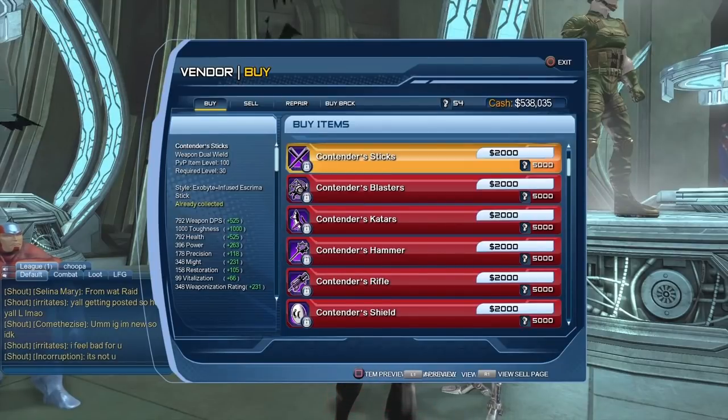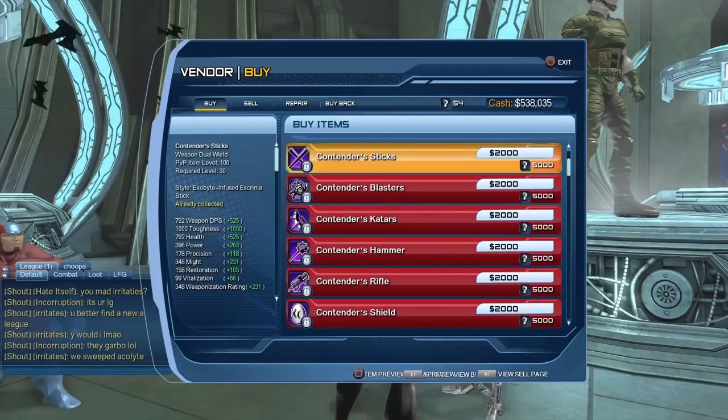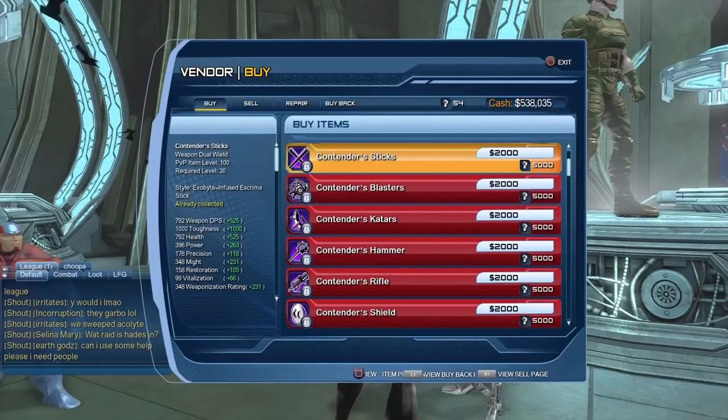So in order to be able to get the Escrima Sticks from this vendor, you are going to have to purchase a whole bunch of PvP stuff, and in order to purchase all of that, you're going to have to play a lot of PvP. I would strongly suggest just creating a character at character creation that uses dual wield, with Batman as a mentor, then play the Bane mission — it's going to be so much easier to get the sticks as a reward. Or, worst comes to worst, create an alternate character, get the sticks from the Bane mission, and then use replay badges to purchase the style for any of your characters.